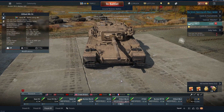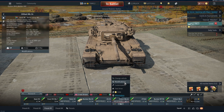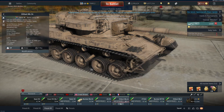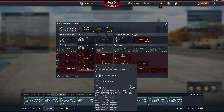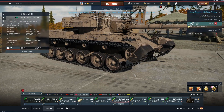Next we get another Centurion — the Olifant, or however you pronounce it. We see no composite armour on it yet. However it does get a very good GT3 cannon, 105mm, which has 400mm HEAT-FS and 337mm APFSDS — which isn't bad at all — with an 8.2-second reload.